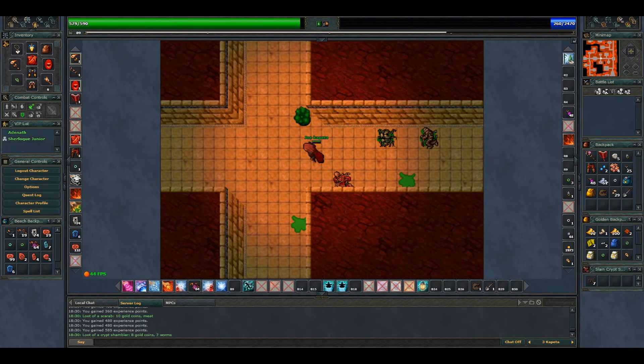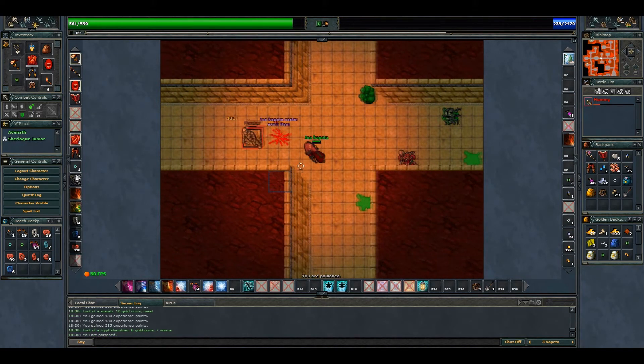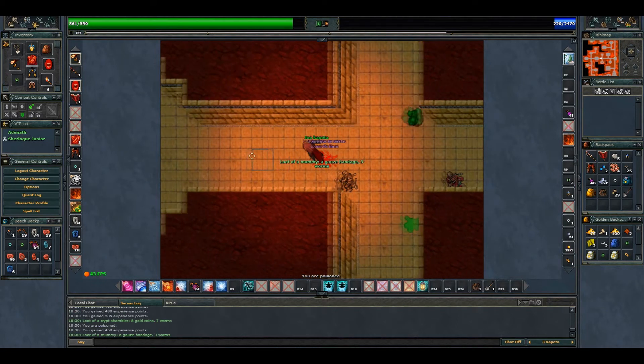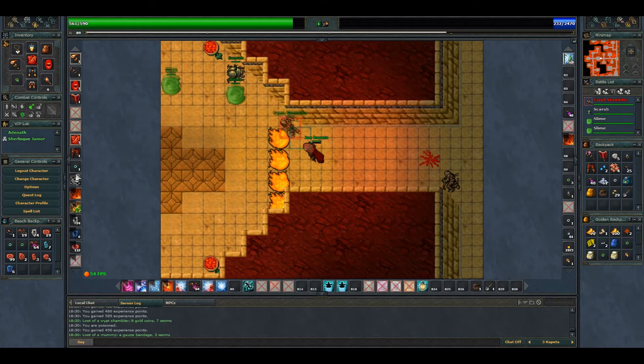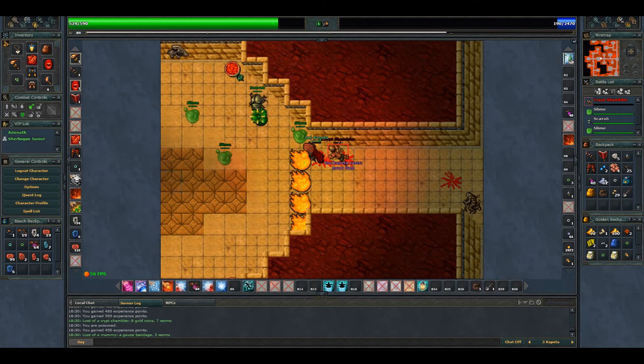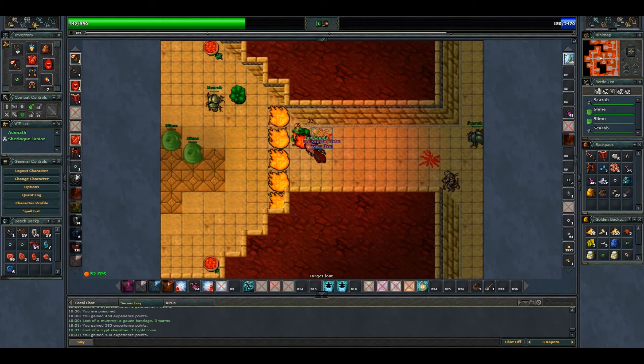We are close to the spawn of the ancient scarab — gotta be careful here. I'm going to set a firewall. Damn it, I suck at this. I'm gonna block using my body, now place a fire — yes, okay, now it's easy.